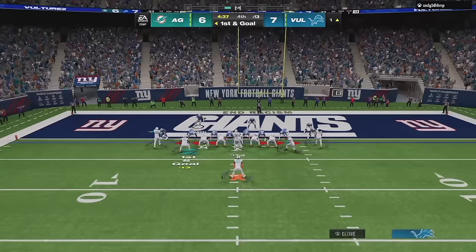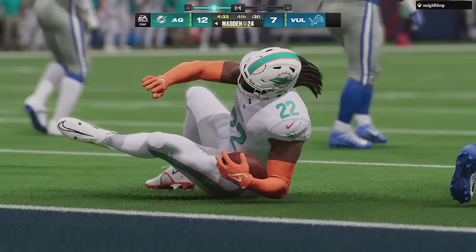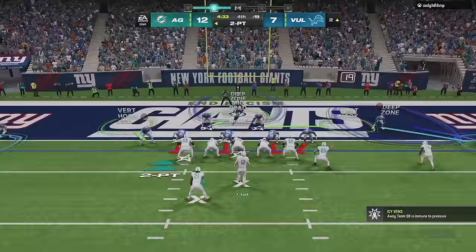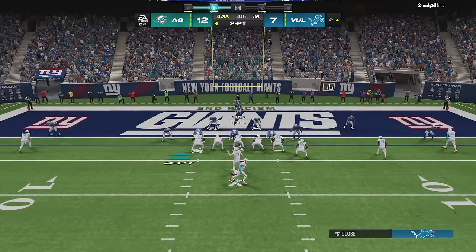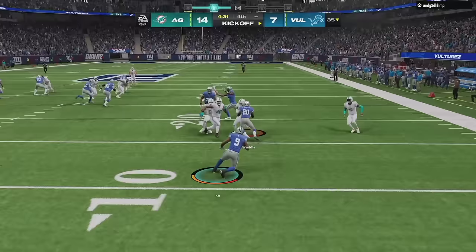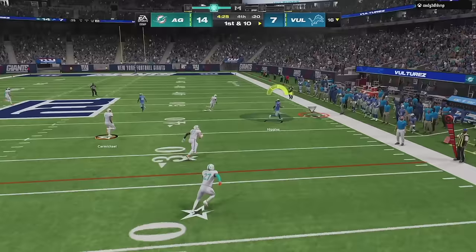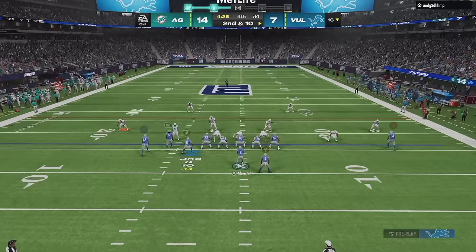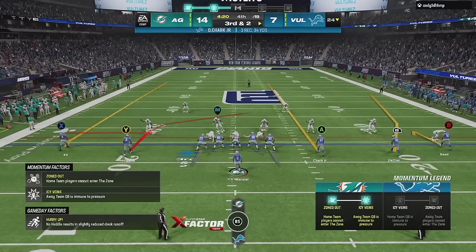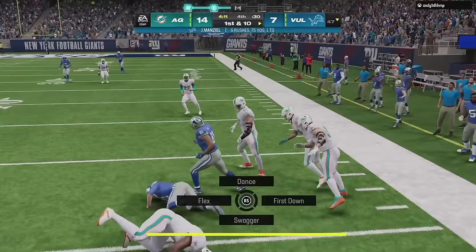Randomly this guy decides to show off Derrick Henry angry runs to start the fourth quarter, blasting his way into the end zone and taking the lead. Then a two-point conversion — Todd Gurley with the grab and touchdown — making it a seven-point game. We put ourselves back against the wall and need Johnny Manziel to be good. Manziel's gonna need to bounce back after a bad break — we need to get six on the board.